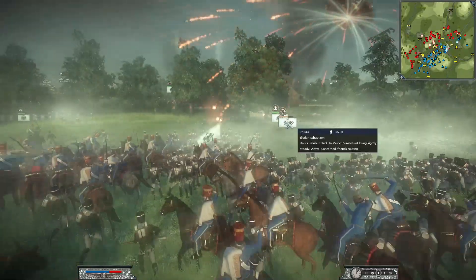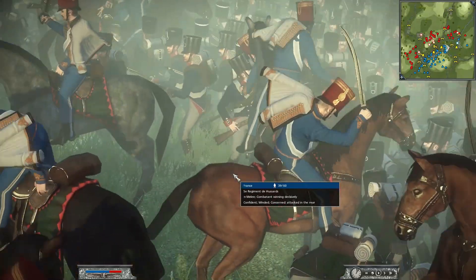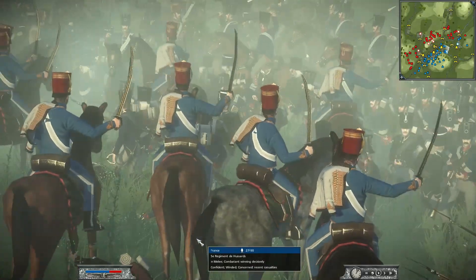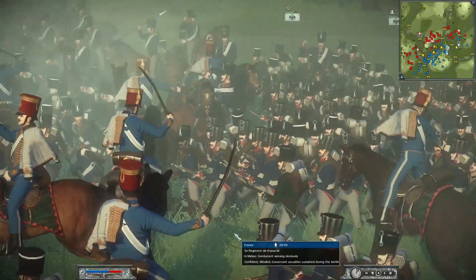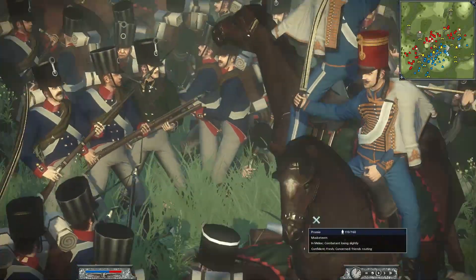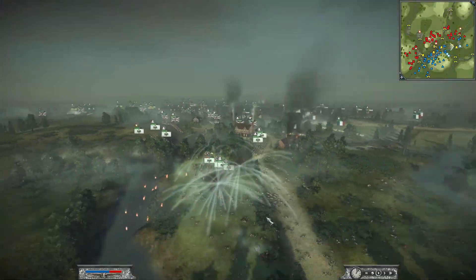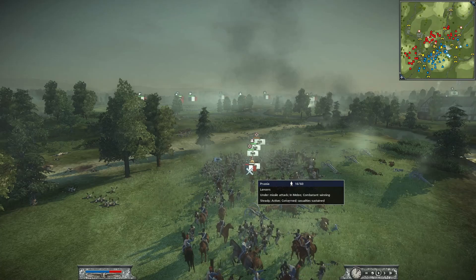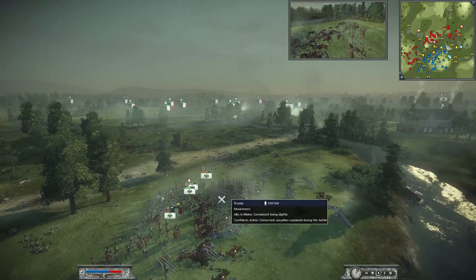Some of the French cavalry has come across the bridge somehow and gotten into the Russian artillery. The 7-pound howitzer for Russia is being quickly dismantled. A huge swipe with that sword - I think this French cavalry is just going to stay in there until it's dead. There are 12 of them left but they've done a decent amount of damage - they took out that one artillery crew, I don't see it anymore.